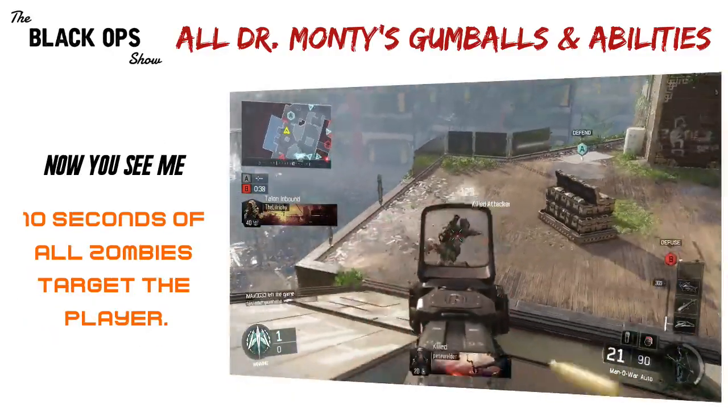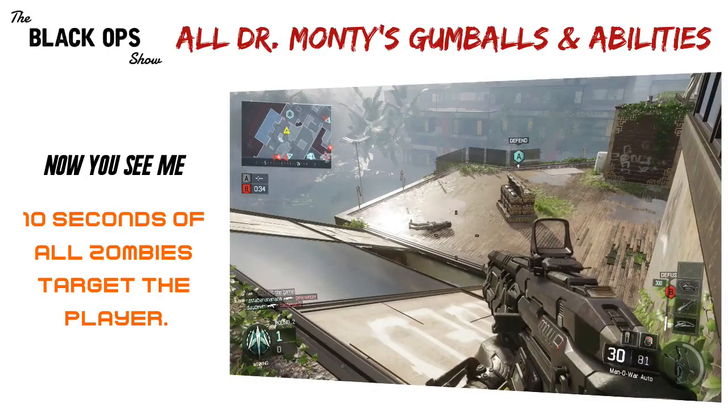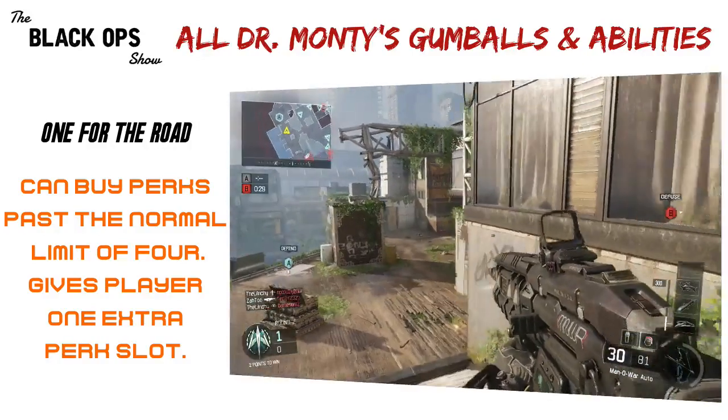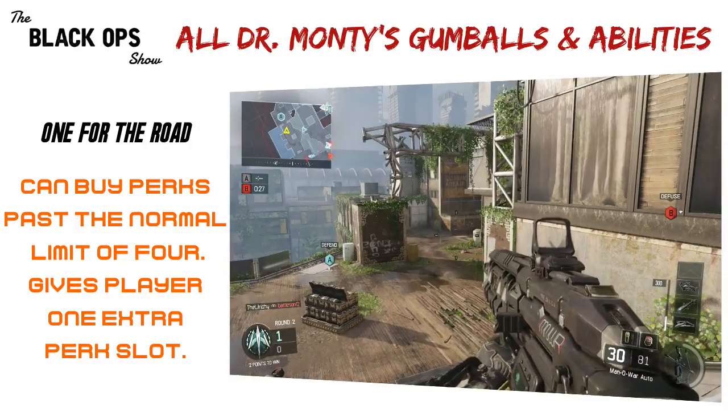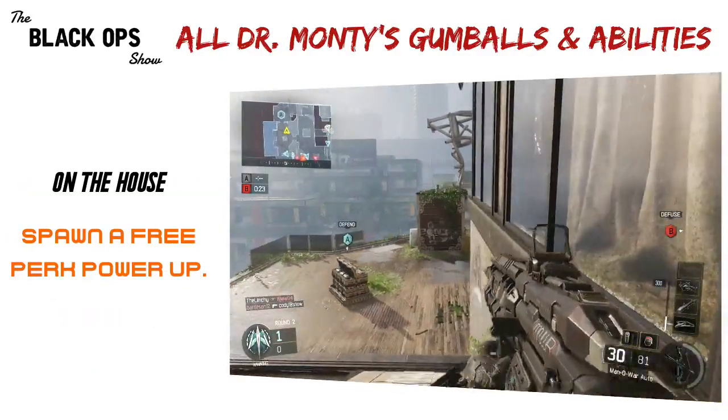Moving right along, next is Now You See Me: ten seconds of all zombies targeting the player. Player activated. One for the Road: can buy perks past the normal limit of four, giving the player one extra perk slot. Immediate, lasts 10 minutes. All in the House: spawn a free perk power-up. Player activated.